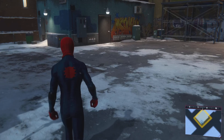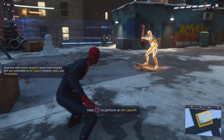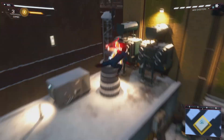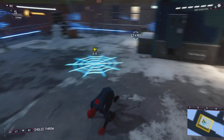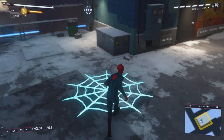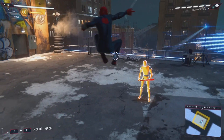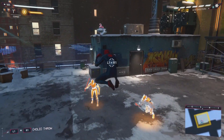First up, air combat. Fighting the enemy on your terms is a great way to gain the advantage. Now follow up with a mid-air attack. And now a personal favorite, the swing kick. This holotech is next gen. With the right parts, I can make it portable.